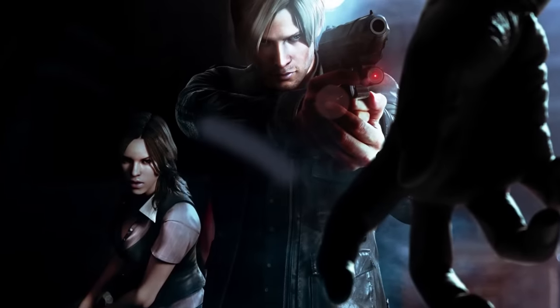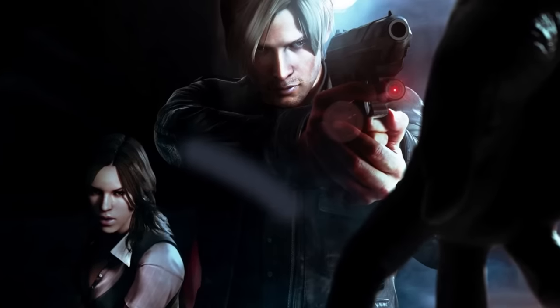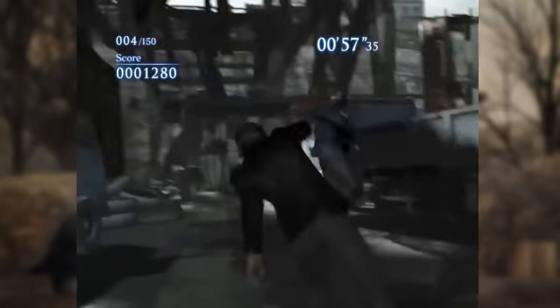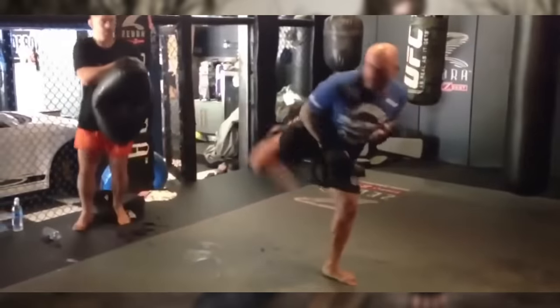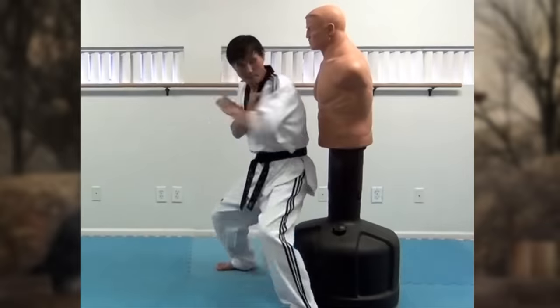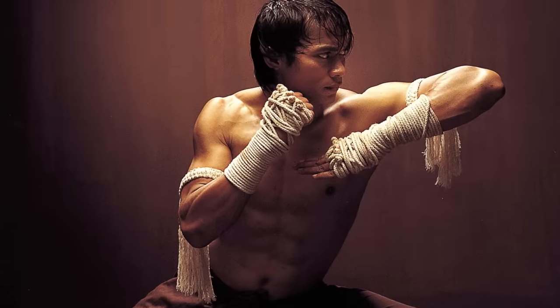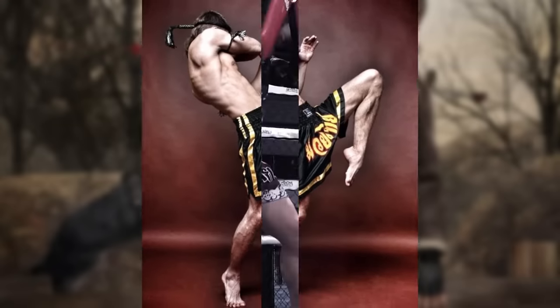Leon's next appearance as one of the protagonists in the mainline series was Resident Evil 6, where he returns as an even more experienced martial artist with a wealth of new moves. He begins a combo with a sidekick, follows it up with a roundhouse kick, then executes a spinning hook kick. We also see a return of the spinning sidekick from RE4, this time executed from the floor — usually a strength training exercise in Taekwondo but used as an attack here. His reverse elbow makes a return along with a horizontal elbow, both seen in Taekwondo. Although elbows are stars of arts like Muay Thai, Leon doesn't exhibit other telltale signs of that art, so his elbow work continues to be paired with Taekwondo.